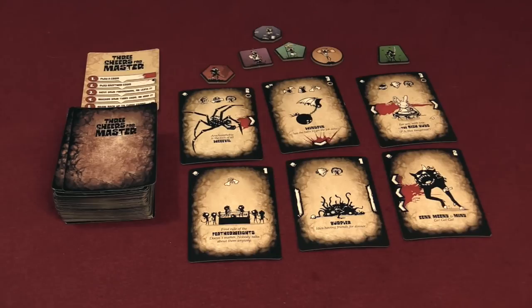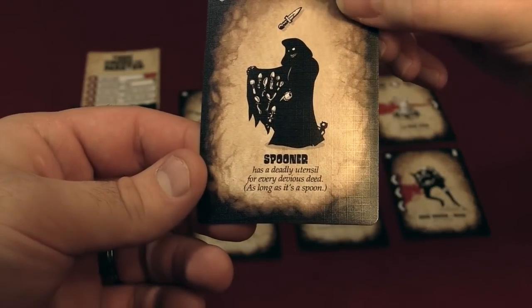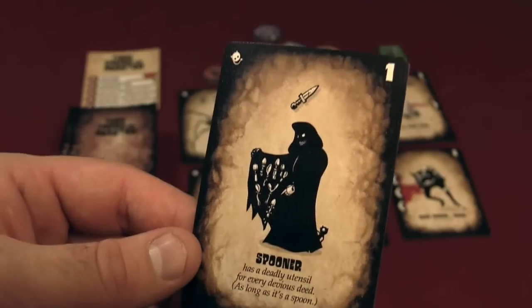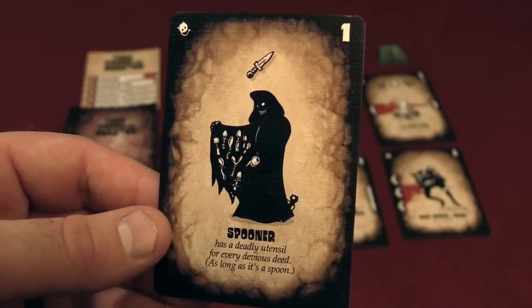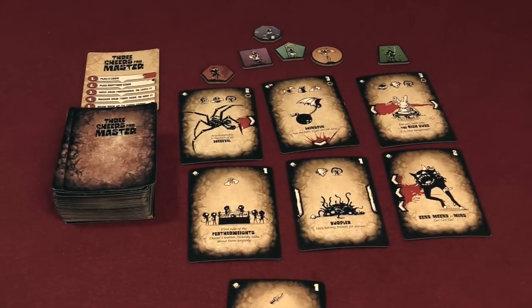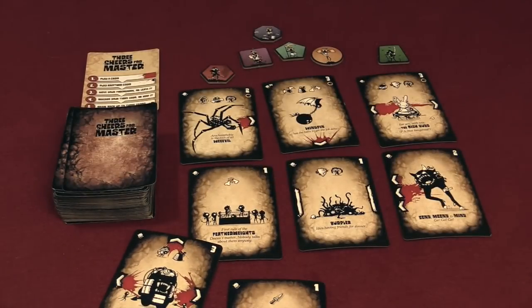Let's highlight some of the artwork. This is Spooner — flavor text reads: 'Has a deadly utensil for every devious deed, as long as it's a spoon.' That's Laura's favorite — she loves the flavor text on that one. The artwork is dark but still kind of cartoony. It reminds me of a mix between World of Goo and the trolls from Castle Crashers — those little black furry guys from those video games. But it's well done, and if it's your style, we like it.